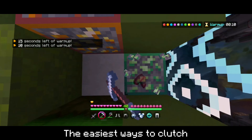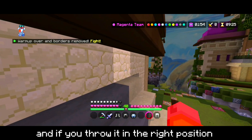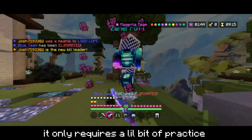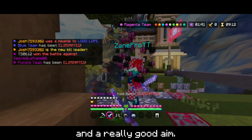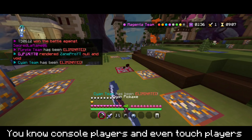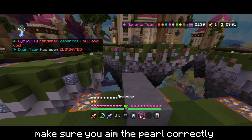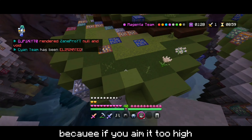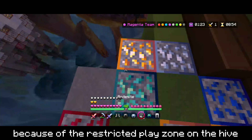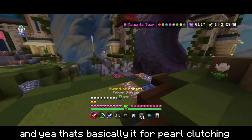Pearl clutching is relatively one of the easiest ways to clutch. This only requires an ender pearl, and if you throw it in the right position, boom — you clutched. This technique only requires a little bit of practice and really good aim. It's also not limited to PC players; console players and even touch players can do this with ease. Just make sure you aim the pearl correctly, because if you aim it too high it may not land or it'll get cancelled because of the restricted play zone on the Hive.